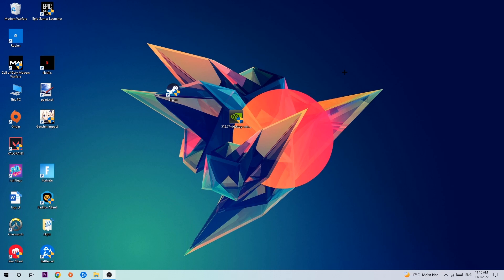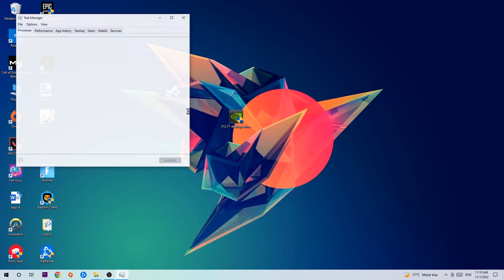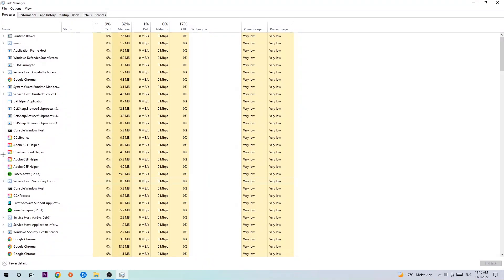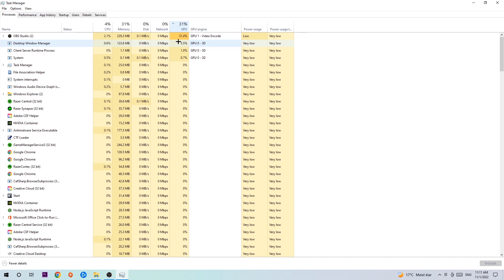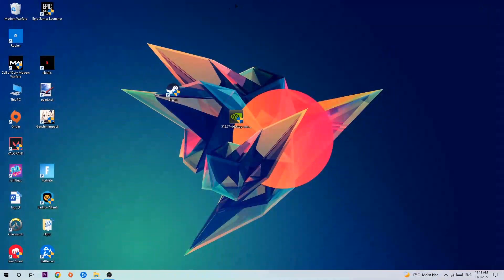The first step I would recommend for everybody is to navigate to the very bottom of your screen, right-click your taskbar, and open up Task Manager. Once you've done that, navigate to the top left corner, click on Processes, then click CPU. What I want you to do is end every single task which is currently having too much CPU or GPU usage. Too many applications running at the same time on a low-end or bad PC will cause crashing, lagging, freezing, and FPS drops. So simply end those tasks and close Task Manager.